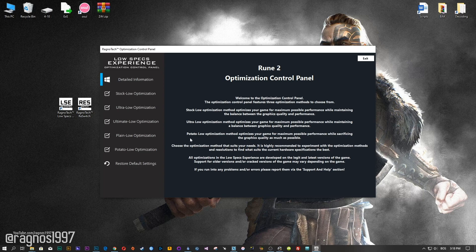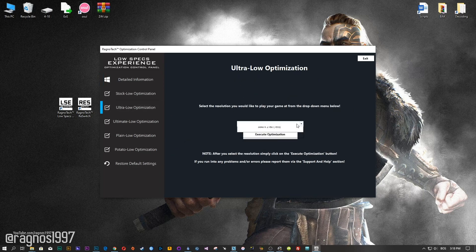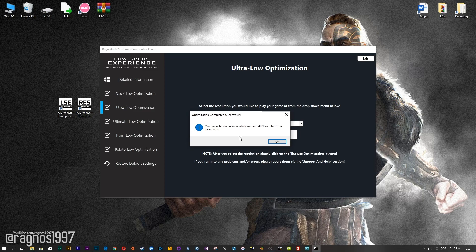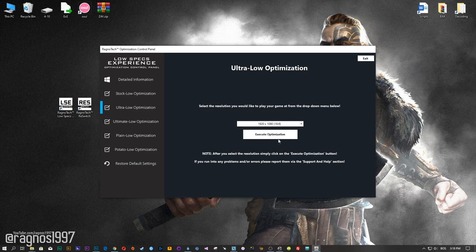When the optimization control panel loads, simply select the method of optimization and resolution you would like to run your game on. After you did that, simply press the Execute Optimization button and then start your game. Feel free to experiment with the resolutions and optimization methods to find what works for your system the best.